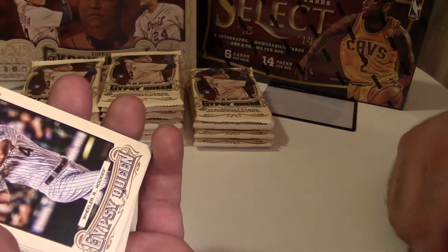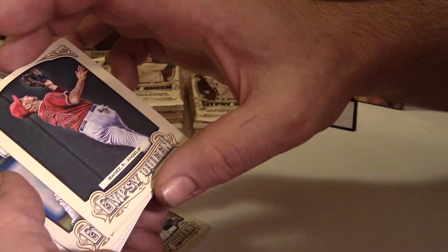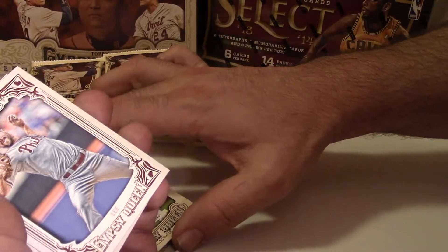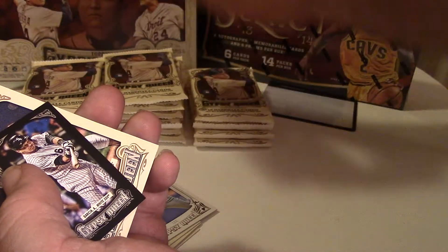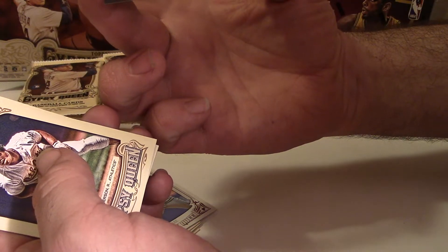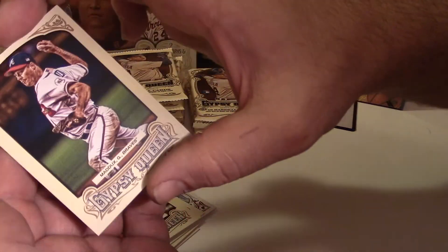We've got Wheeler. Looks like there might be something in here. Romero rookie, Ibanez, Odorizzi, Cliff Lee, and it's a short print — a high number Matt Harvey. We've also got a black border, number one out of 199, Garcia of the White Sox. Whenever you get a hit, they seem to come in twos in this box. Martinez, Ricky Henderson, Greg Maddox.